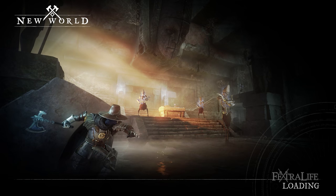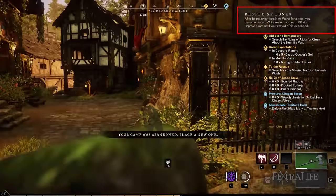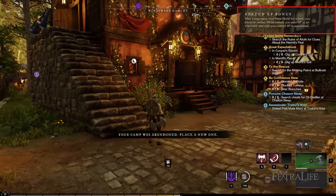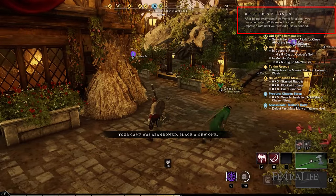Prior to logging out, make sure that you leave your character in a settlement. This is very important because while you're not playing the game, you gain rested XP. You receive more XP depending on your downtime, and you're able to utilize this with any activity — whether it's crafting or completing main quests — when you log back in.